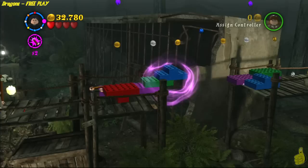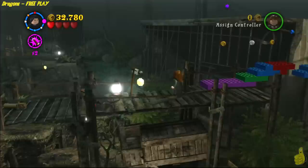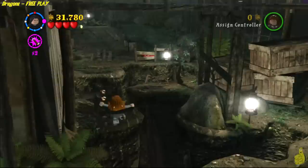Now you get to this bridge where you've got to build these bricks up. It doesn't matter how you build them — the important part is just having a safe path to get across. There are also some studs up high if you want to collect them. We're going to avoid that to save some time. Now we're clear to run back and get all of these lanterns — there's nine of them. Watch out for that sketchy step there.